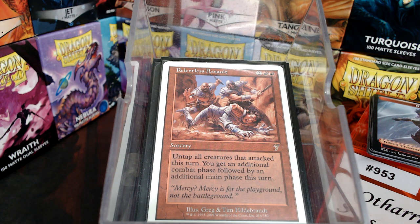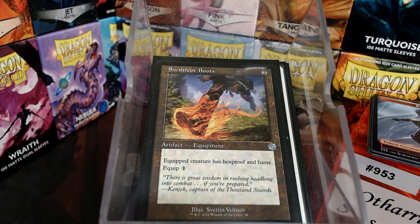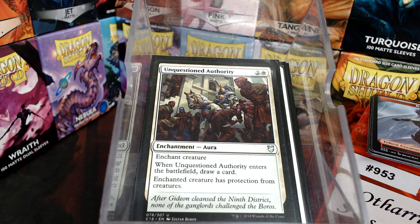If you can get multiple attacks off with Othari, your rebel production is going to amp up like crazy. Originally I built this as a rebel-fetching thing with Masquerade, but I realized I don't even need that — I just need to play Othari as fast as humanly possible and protect her. So Swiftfoot Boots and Unquestioned Authority are in here, which gives protection from creatures so she can't be blocked — because a 3/3 isn't that big after a couple of turns.